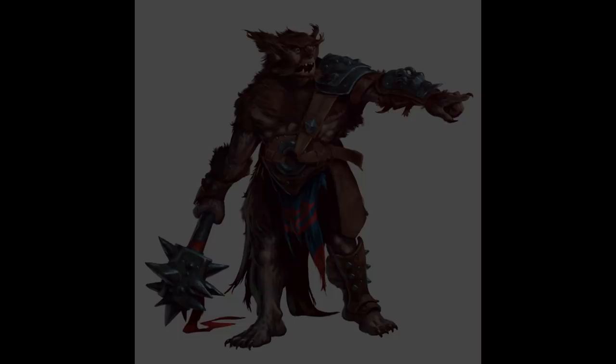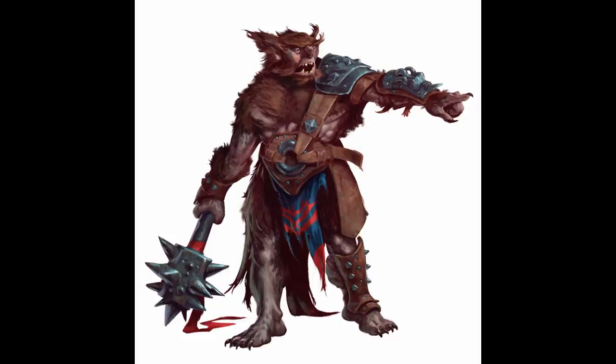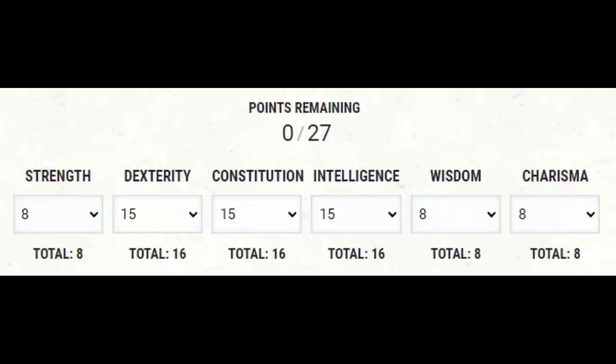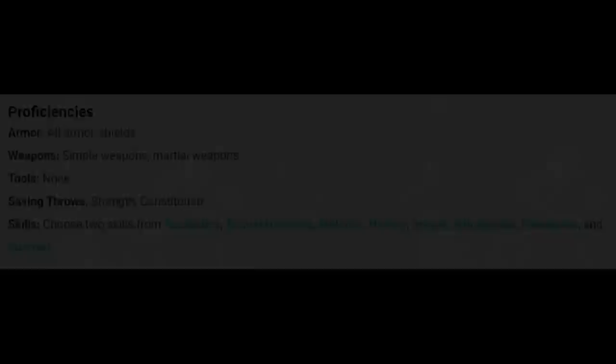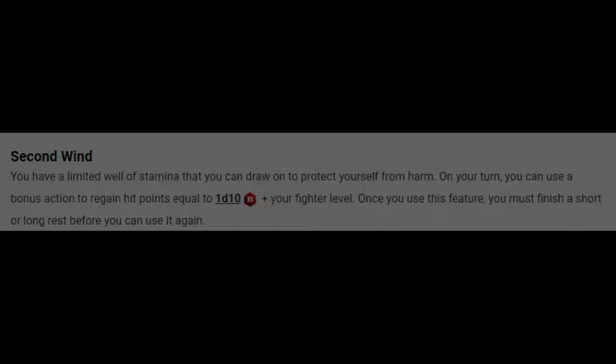Ability scores — you can do three plus ones now, so we'll put them in Dexterity, Constitution, and Intelligence, and then max those out: 16 in Dexterity, Constitution, and Intelligence. For class, we're actually going to start with a one-level dip in Fighter. Normally I'd go to Artificer for a dip before doing a Wizard — it gives armor, Constitution saving throws, and progresses spells. However, we're eventually going to want Action Surge, so at some point we'll want two levels of Fighter. We'll go Fighter to get armor proficiency and Constitution saving throws, then come back for a second level later. We get Second Wind — bonus action self-heal, quite good at low levels.